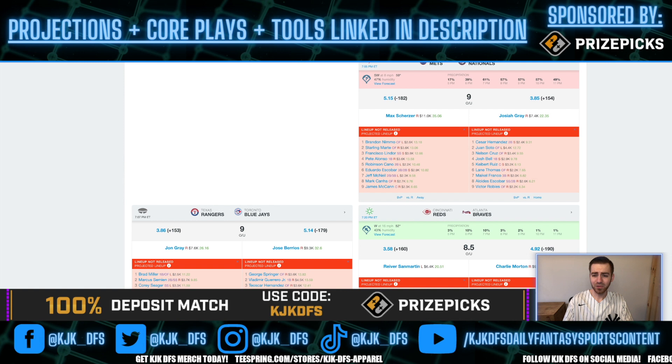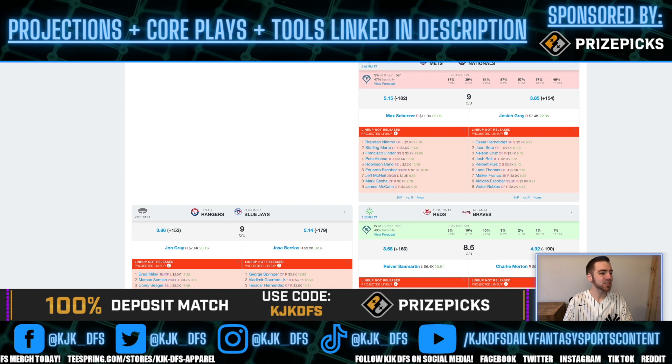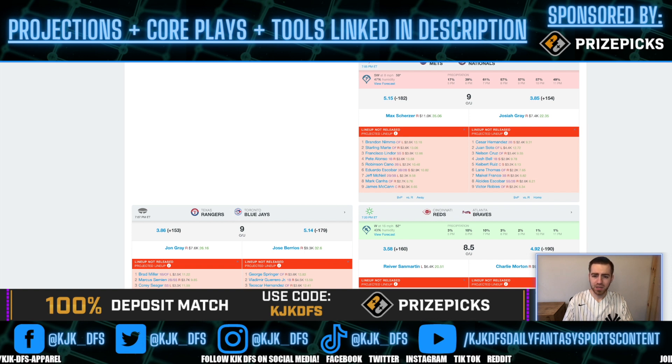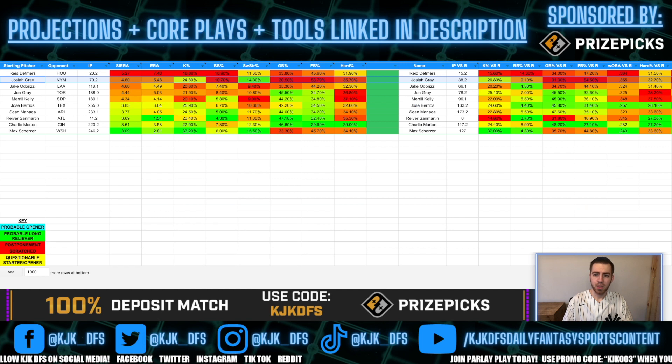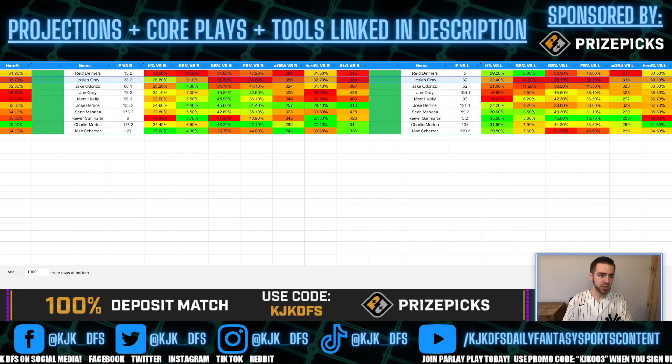For the Mets, even Pete Alonso only comes in around a 20% K-rate. Escobar has a 23.3% K-rate and James McCann a 29%, but the rest of the lineup hovers right around 20%. The lineup features Brandon Nimmo, Starling Marte, Francisco Lindor, Pete Alonso, Robinson Cano, Eduardo Escobar, Jeff McNeil, and Mark Cano — a very good lineup that doesn't strike out much. They face a pitcher who gives up a lot of hard contact and fly balls, and they get a ballpark upgrade in Nationals Park, making the Mets an interesting stack tonight.